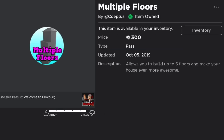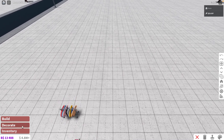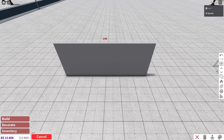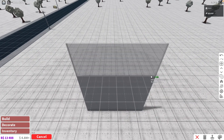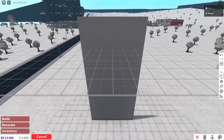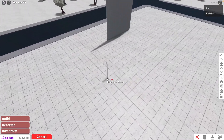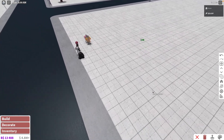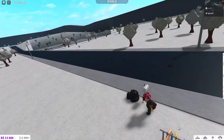Moving on, we go to Multiple Floors. I think Multiple Floors is one of those game passes that is just a must-have. It's so common, and if you don't want to be stuck building bungalows the rest of your life, this game pass is really useful — you can build up to five stories and then put a roof on top. It also really limits your creativity without it. Multiple Floors is a no-brainer for me. If you have spare Robux, definitely get that one.